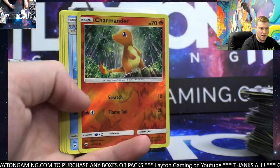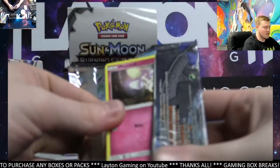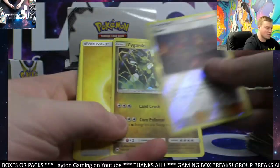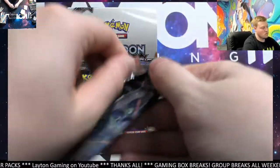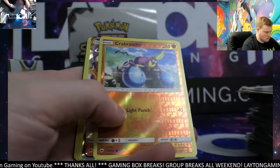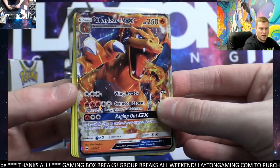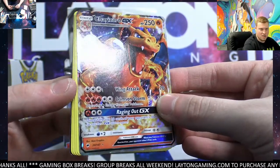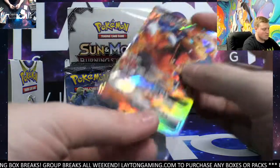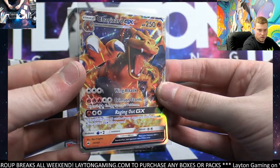Reverse Charmander — very cool. Zygarde Holo there. There he is — Charizard GX! Solid. Let's find the rainbow now. There you go, Justin — nice Zard there. Congrats, man. From Burning Shadows, that's really cool. Very cool — nice Charizard GX. Holy cow, that move looks insanely overpowered: Raging Out GX — discard the top 10 cards of your opponent's deck!